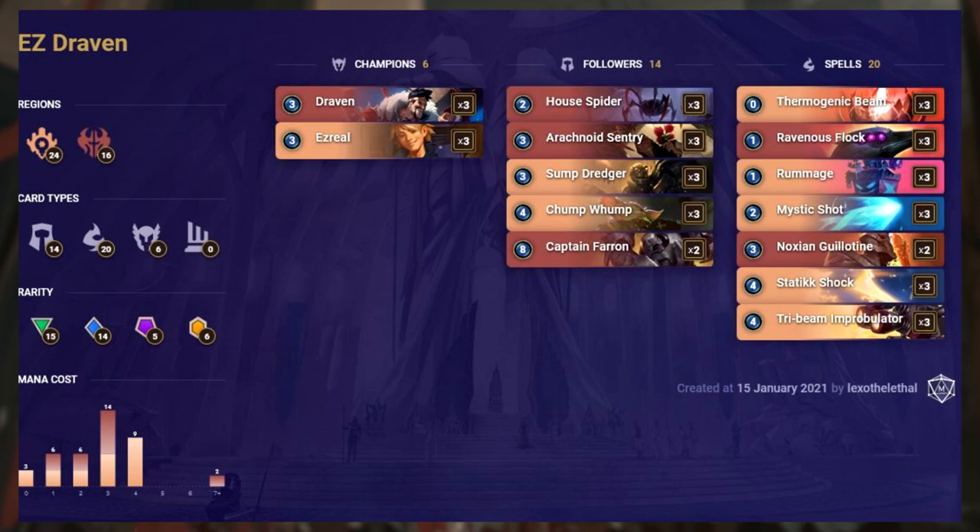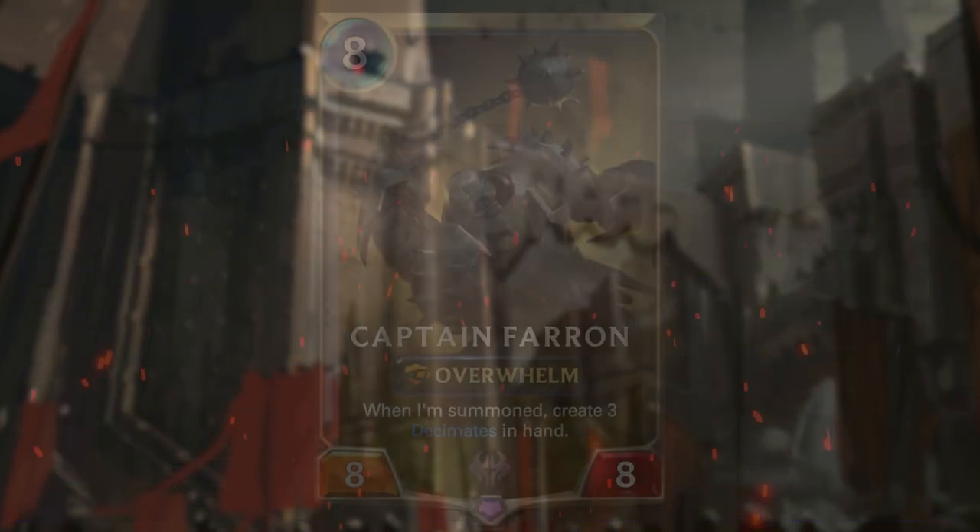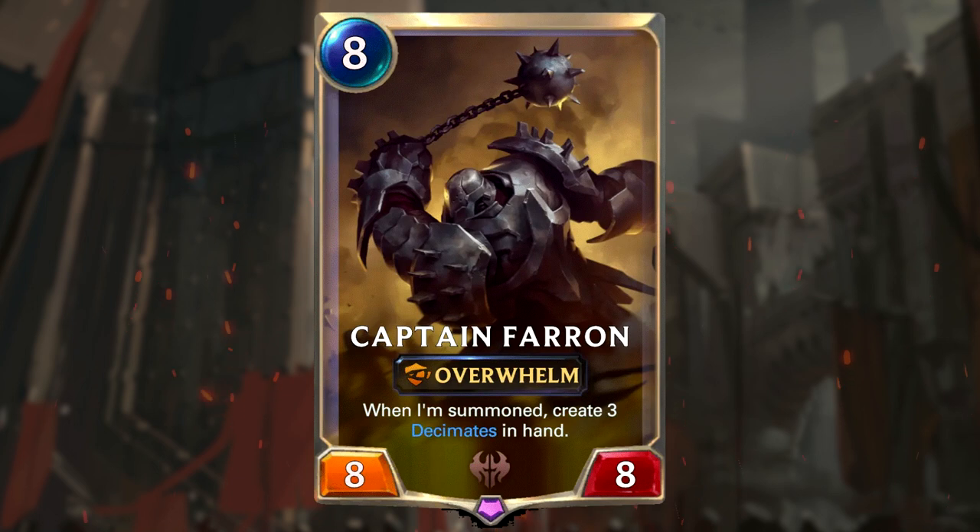Ezreal Draven is a deck featuring cards from Piltover & Zaun and Noxus. It features a very balanced mix of spells and followers, and has a very low average mana cost with all but two copies of Captain Farron costing 4 or less mana. It's relatively expensive, featuring 5 epic cards. The core idea is to get Captain Farron out as fast as possible and finish the game with him. To accomplish this you need to do three things: draw him, survive, and deal a little damage before he comes onto the board.